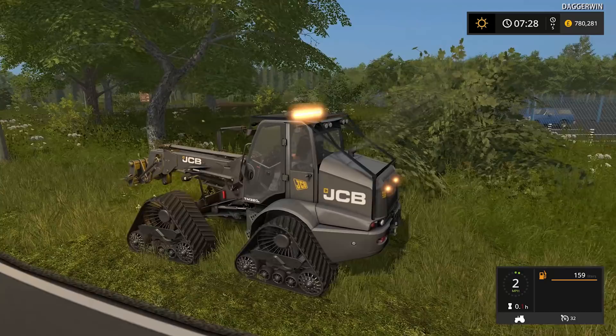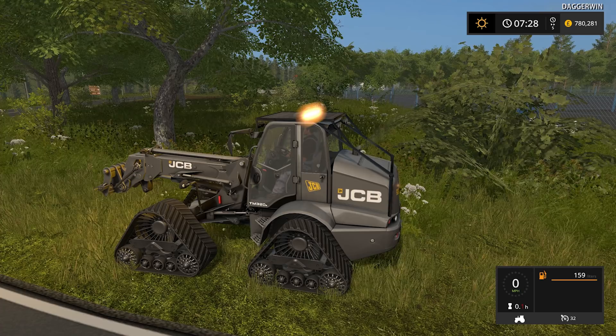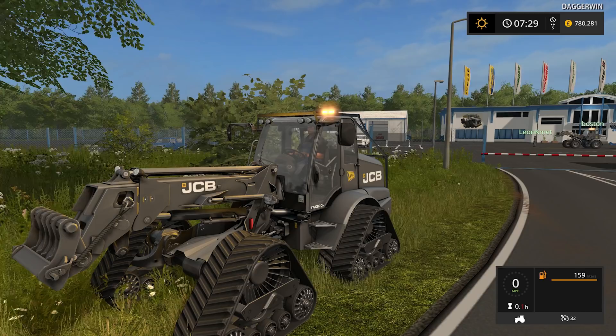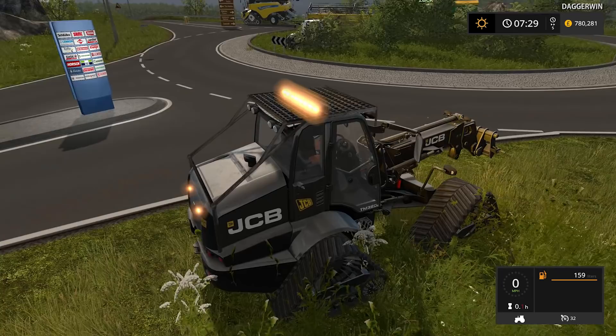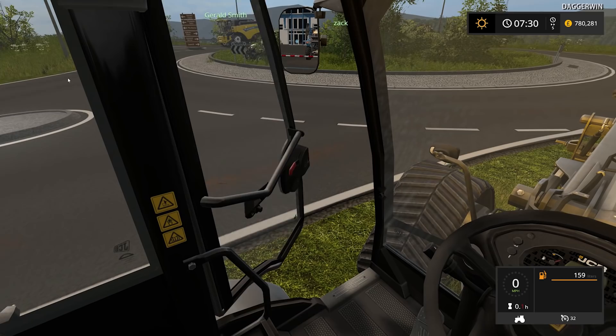But first, I've got this JCB which I wanted to look at - it is the TM320 and it is very customisable. This is all configured up to forestry with the wide tracks which you can put on it. You can actually just have tyres if you'd like to, without the forestry cage on the back and without the strobes. I don't think the strobes actually flash, I think they are just set up static. But even so, it does have interactive control.